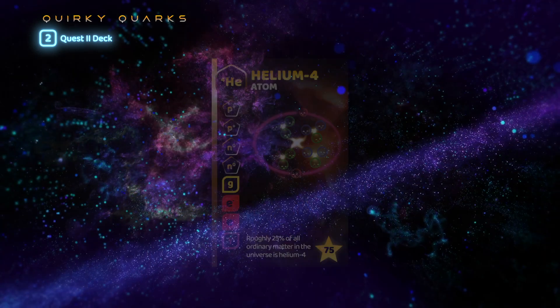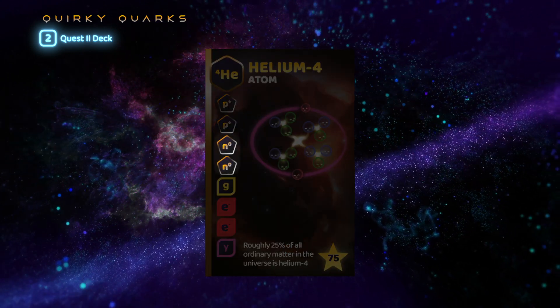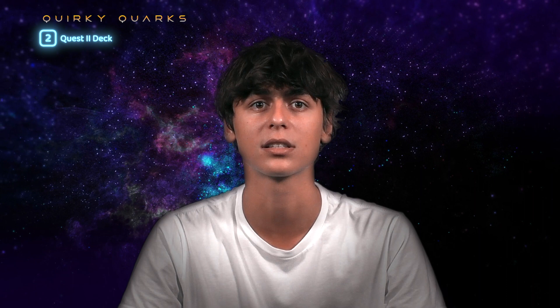Some quest two cards require previously played quests to complete them. As you can see, this helium atom requires two protons, two neutrons, a gluon, two electrons, and a photon to complete. Protons and neutrons discarded to complete this helium must be protons and neutrons that have already been completed — they cannot be in your hand. Note that you discard protons and neutrons when completing quests like this.